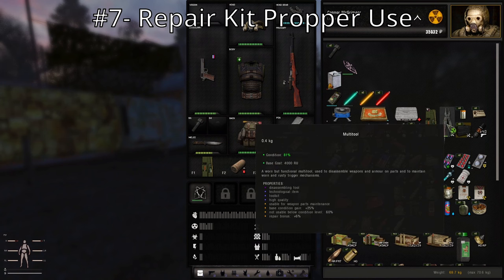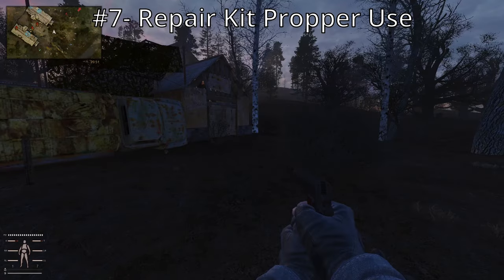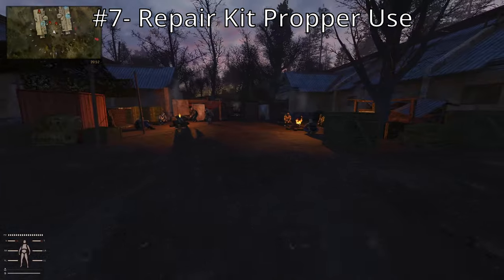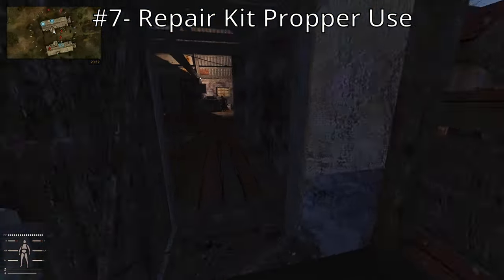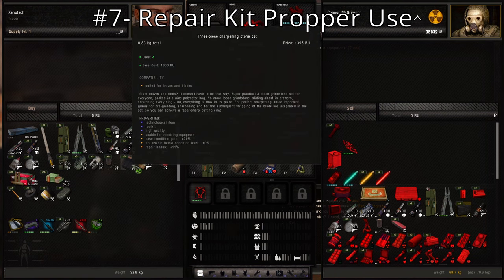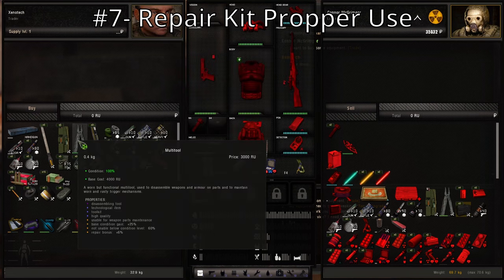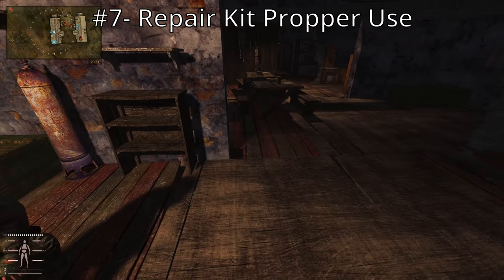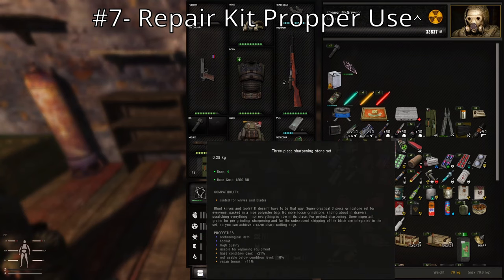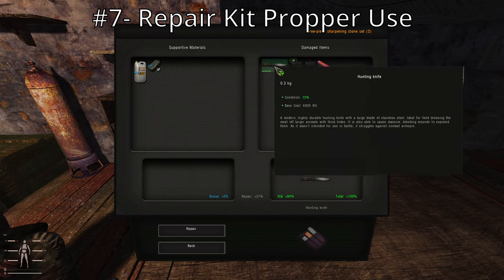Finally, a trick about repair kits. Your multi-tool is one of your most important tools — you'll use it to break down weapons, armors, etc. But here's a trick: there's a whetstone or sharpening stone you can buy. They're called a three-piece sharpening stone set and are very cheap compared to buying a new multi-tool for three thousand. Always keep one on you. With it you can repair your knife, so you'll never have to buy a knife again, and you can repair your multi-tool. Save it for your knife and multi-tool.